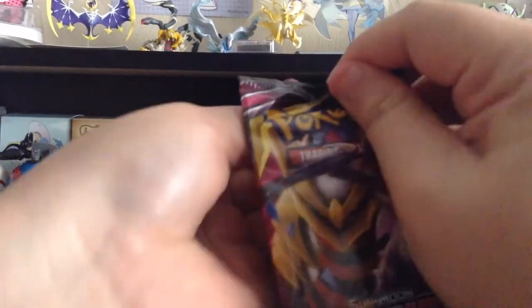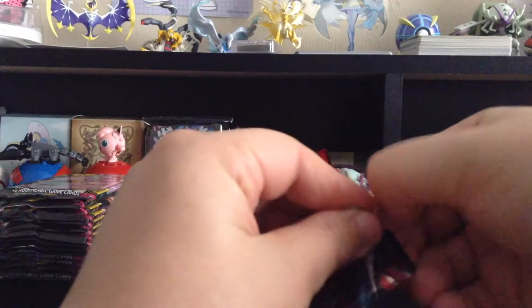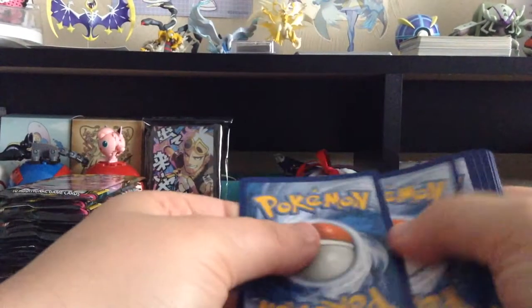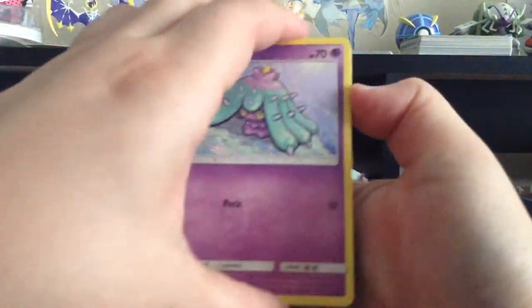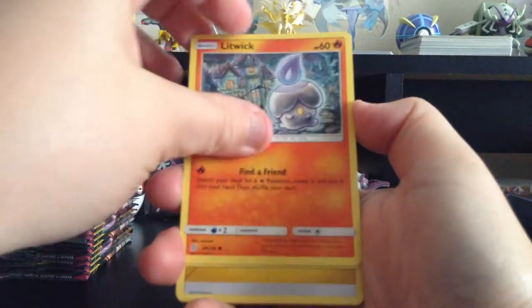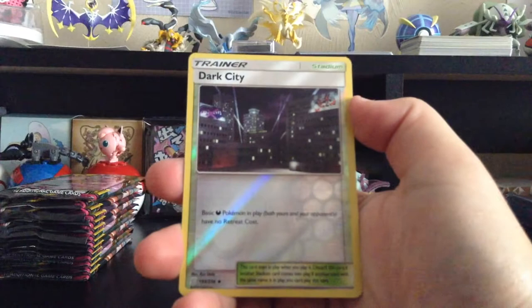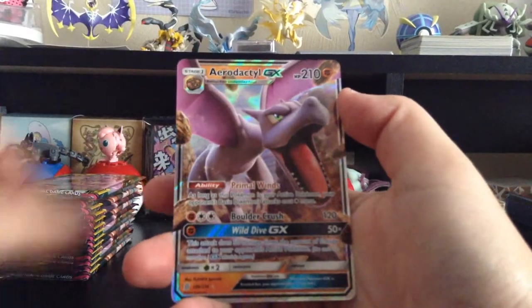Speedrunning — we're gonna speedrun this now. White colored card. We have Fomantis, Sewaddle, Marini, Litwick — really cute art — Cubone, Lightning-type Energy, Lapras, Relicanth, Fraxure, Reverse Holo Dark City, and Aerodactyl GX.